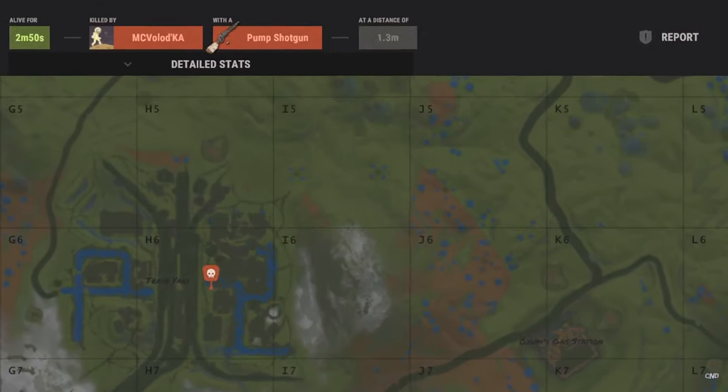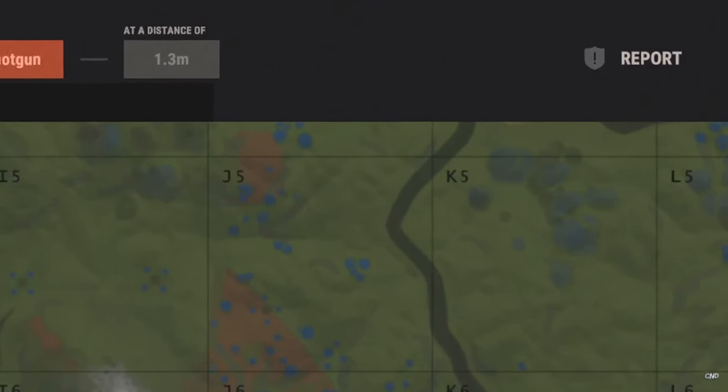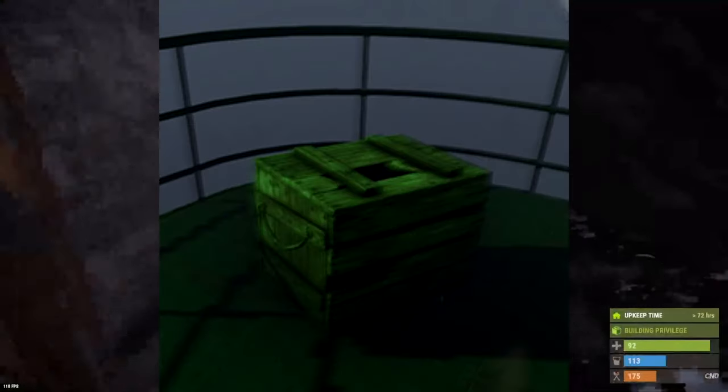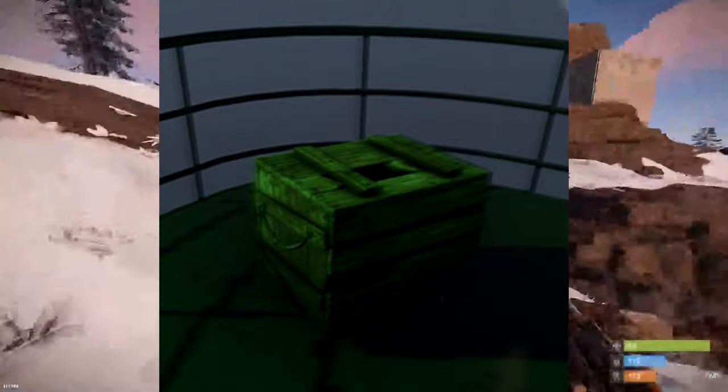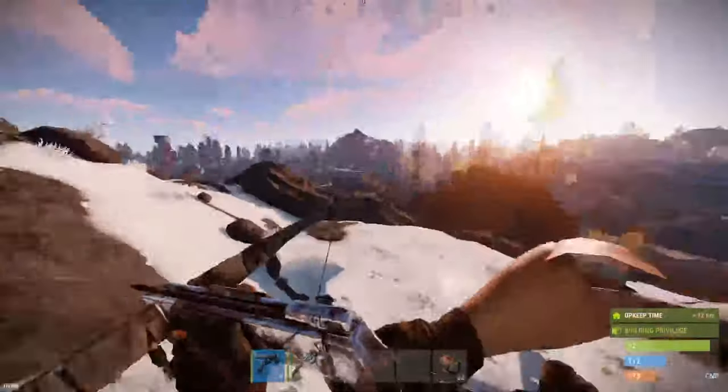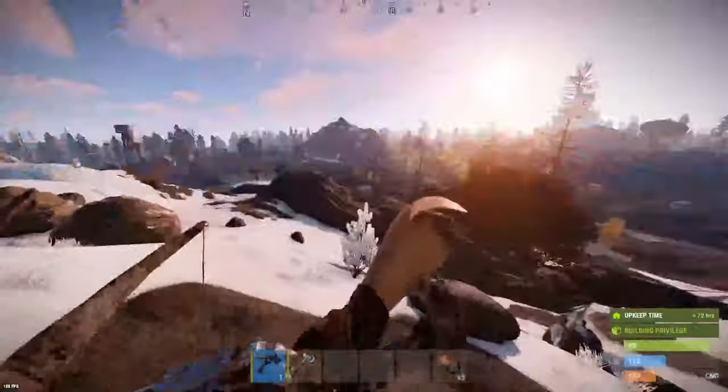Gears. These are found quite commonly, and whilst you can recycle them to get materials, it's good to save some for later game as they're used in a lot of crafting. They're found in barrels, crates, sunken chests, and sunken crates. They stack to 20, and when recycled, will give 13 metal fragments and 10 scrap.